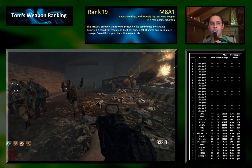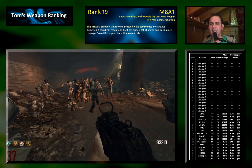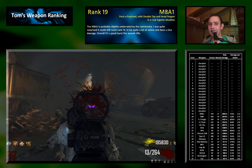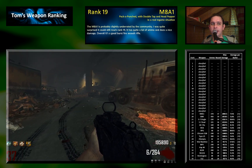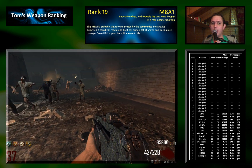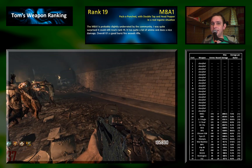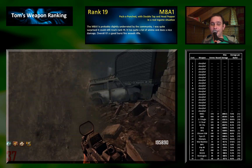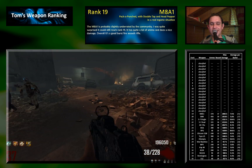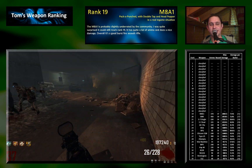They have a nice ammo count and nice clip size — they kind of have everything. The major problem of the M8A1, besides the burst fire, is that there are simply better ones. We still haven't seen the Galil, the AN94, the M27, or even the MTAR. So why use the M8A1 for assault rifles when there are simply better options? And even for burst fire, there's still the FAL. The problem is there are better guns of the same style, and therefore no one uses it — and they're kind of right.